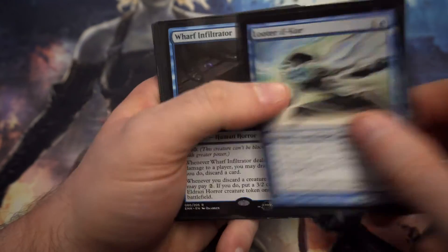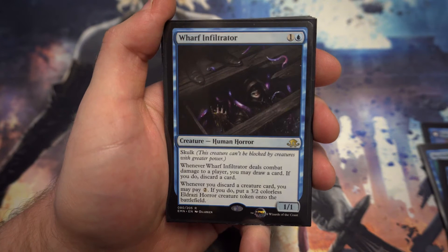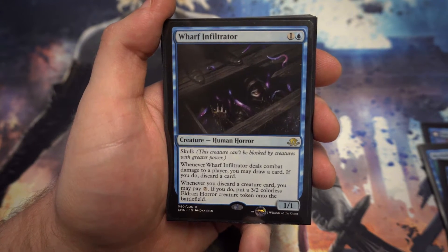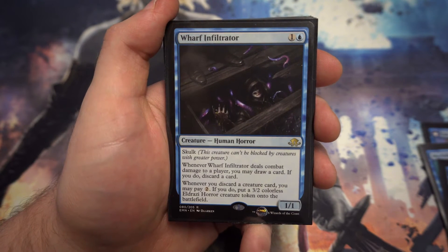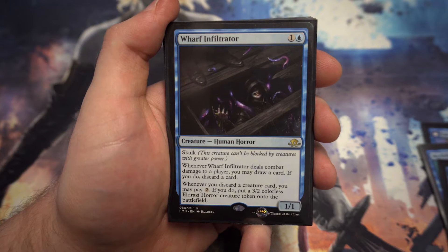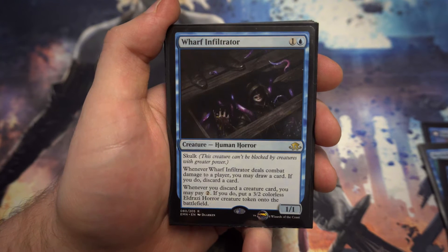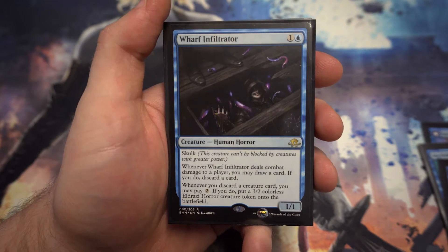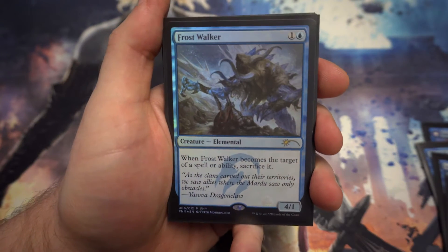Next up we've got Wharf Infiltrator — for one and a blue, a 1/1 with skulk. Whenever it deals combat damage to a player you can draw a card and discard a card. Whenever you discard a creature card, you may pay two to put a 3/2 colorless Eldrazi creature token onto the battlefield. So you can draw something great, throw away a creature card, and still manage to get a little body out there.